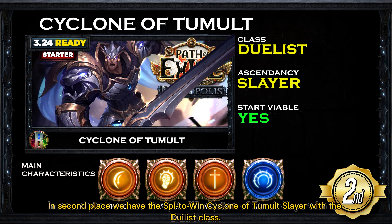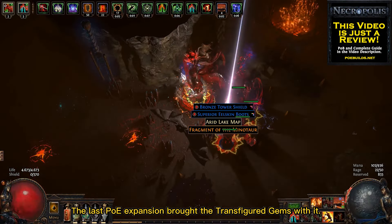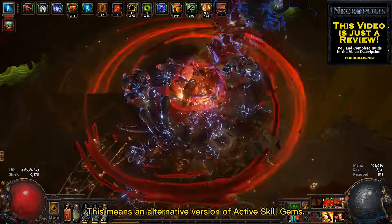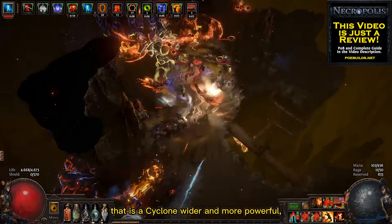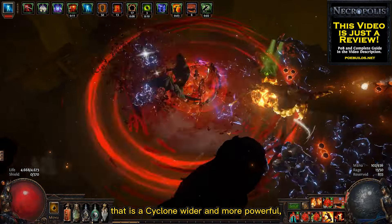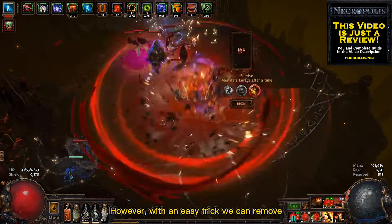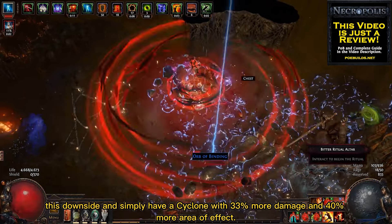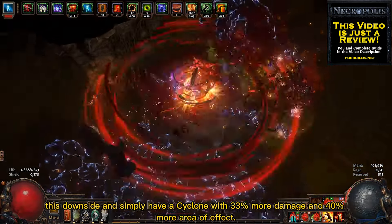In second place we have the Spin to Win Cyclone of Tumult Slayer with the Duelist class. The last PoE expansion brought Transfigure Gems with it, meaning an alternative version of Active Skill Gems. The Cyclone skill got Cyclone of Tumult, which is a Cyclone that is wider and more powerful, but with the downside of being a lot slower. However, with an easy trick we can remove this downside and simply have a Cyclone with 33% more damage and 40% more area of effect.